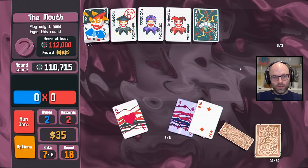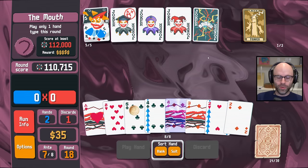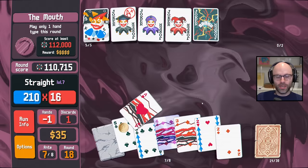He's huffing that copium. Let's turn an eight into a stone just to get a little extra molt. Ace, two, three, four, five. Realistically, this is anti-seven. What do we need to beat anti-eight?